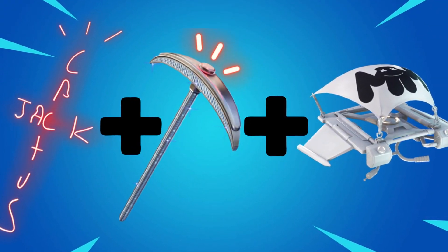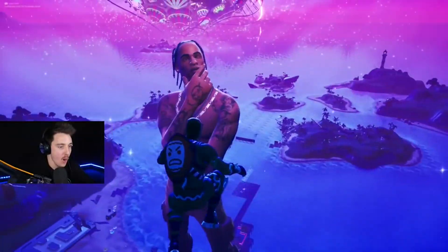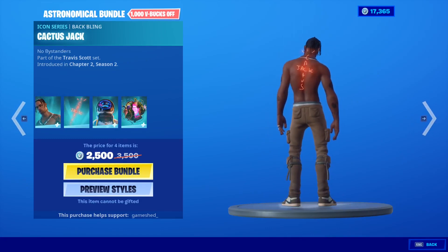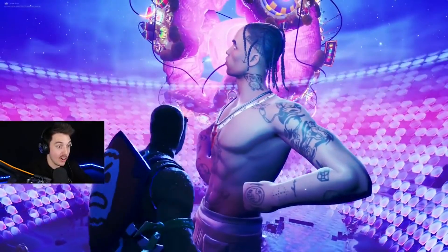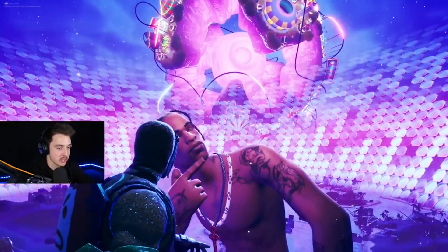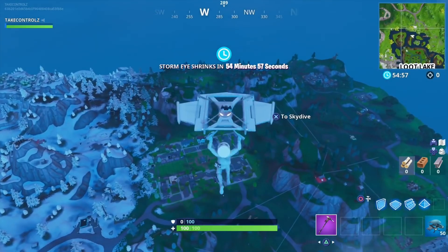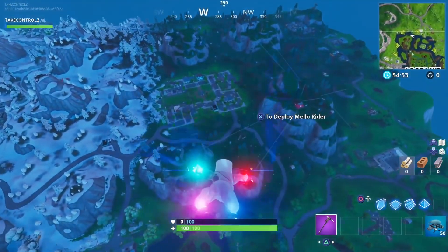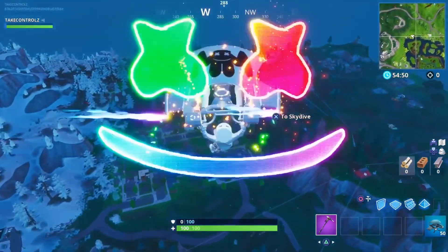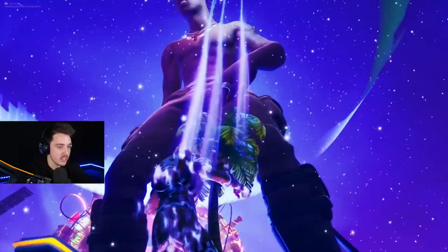Number 10: the Travis Scott skin with the Cactus Jack back bling, the Diamond Jack pickaxe, and the Mellow Rider glider. This is a super simple but effective combo. The Cactus Jack back bling literally comes with the Travis Scott skin, and the Diamond Jack pickaxe is an official Travis Scott pickaxe that will return at the same time the skin does. The Mellow Rider glider is Marshmallow's official glider — fully white except for his logo at the top, so the white contrasts the dark colors of Travis Scott perfectly. This combo comes in at just 1,300 V-Bucks excluding the skin.